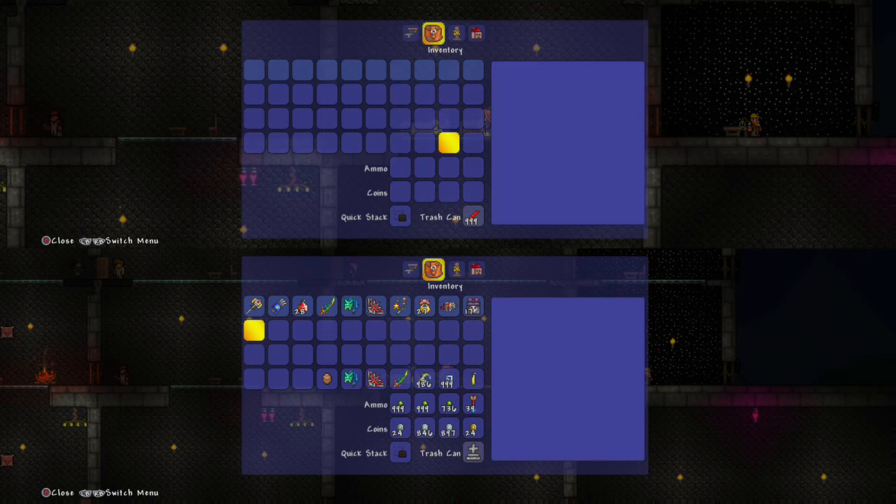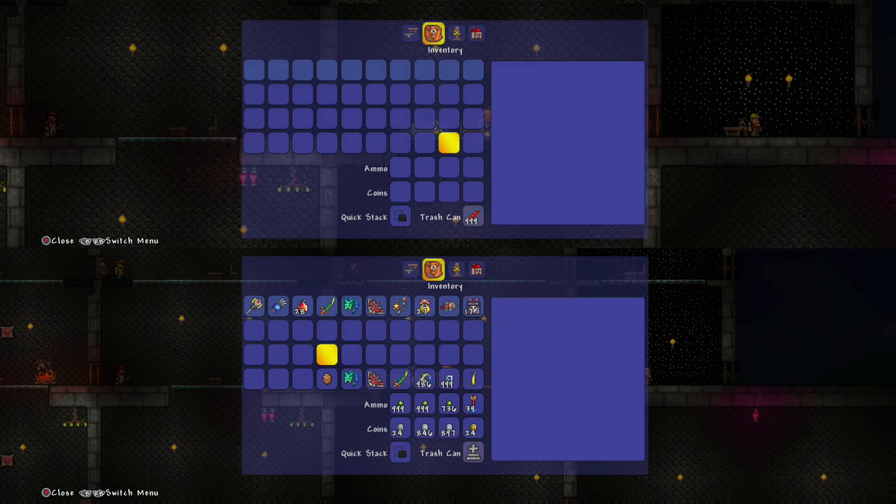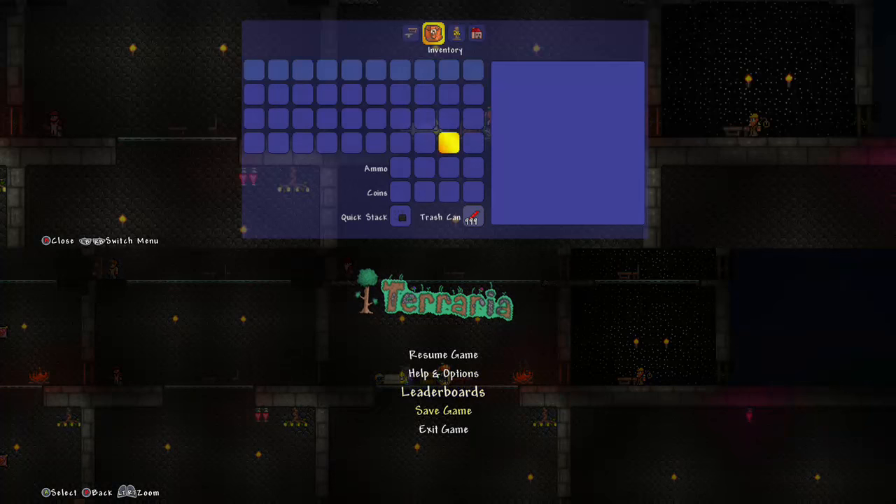Now the second player has all the stuff. You want it in the first three rows — these first three rows — so you can have it there. Once you give your second player all the stuff you want to duplicate and have it in the first three rows, what you do is hit Save Game.